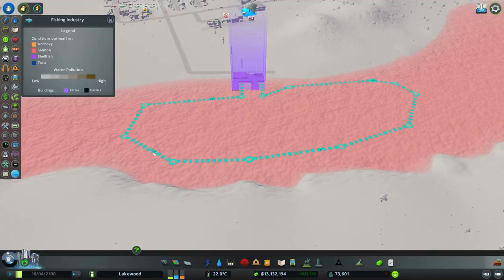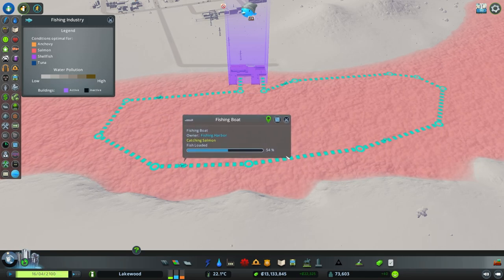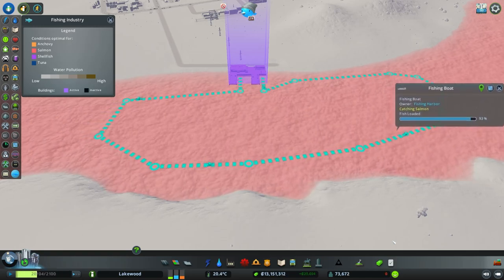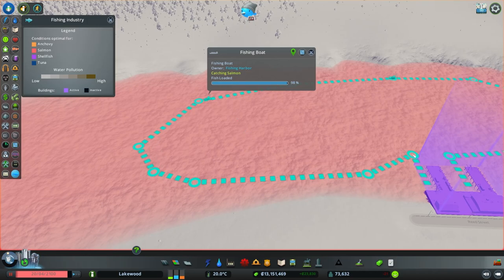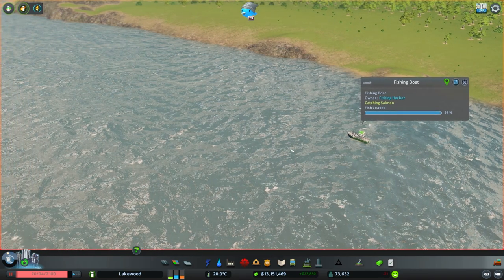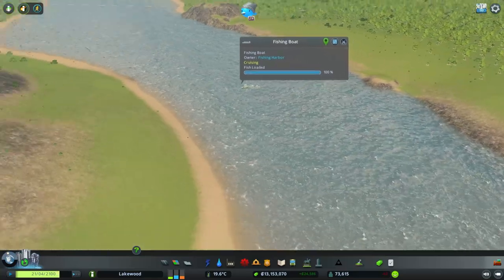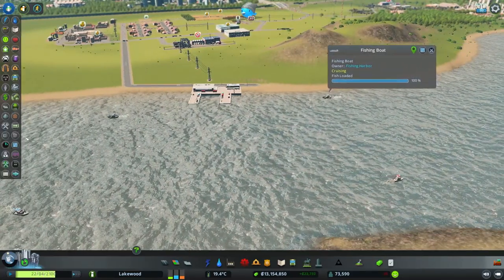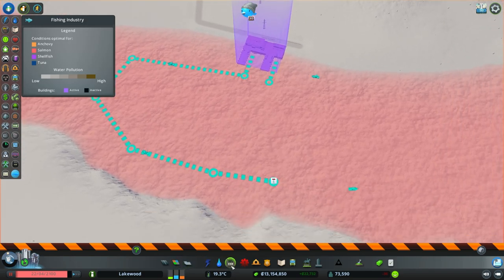If we go into the fishing industry info view and go back to that fishing vessel, we can actually watch the progress of that fishing vessel as it goes along the fishing route and see at what point it gets to 100% capacity. We can see that this fishing vessel is at 98% capacity and still has a relatively decent amount of distance to travel before it returns to the harbor. Once it gets to 100% capacity, it will actually speed up a little bit and the action will turn from catching salmon to cruising. So when the vessel is cruising it travels at a faster speed, but when it is actively catching fish it is a little bit slower. In order to make our fishing route more efficient, we could remove a large section of our fishing route and make it a little bit smaller than what we already have.